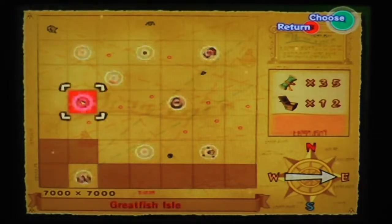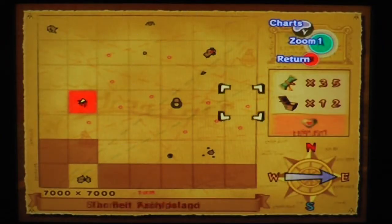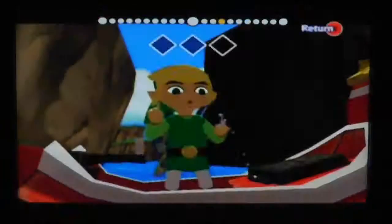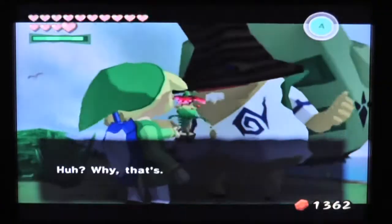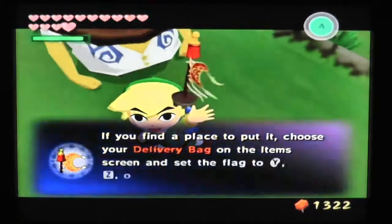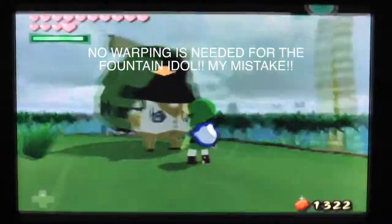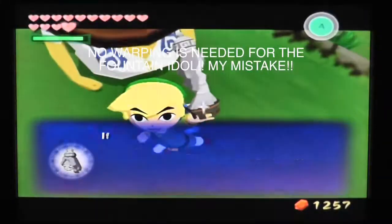Alright ladies and gentlemen, future me here. After you have obtained the exotic flower from the Great Fish Isle Goron Merchant, warp to the Forest Haven and travel north until you reach Bomb Island. Trade the exotic flower to the other Goron Merchant for a sickle moon flag.